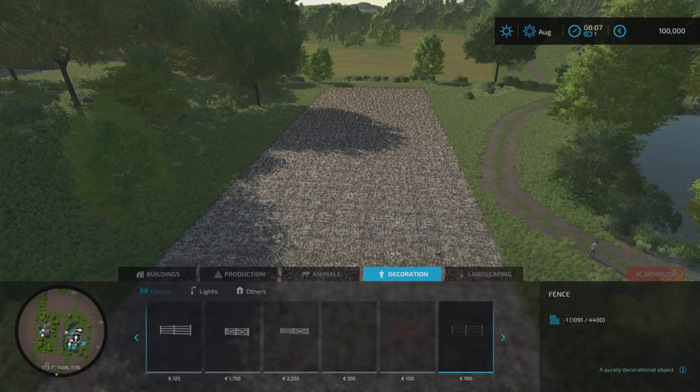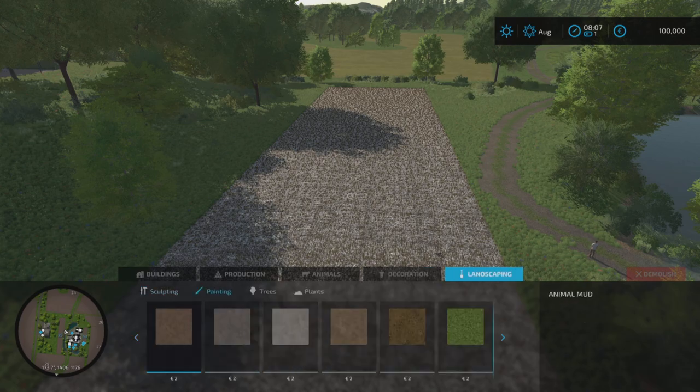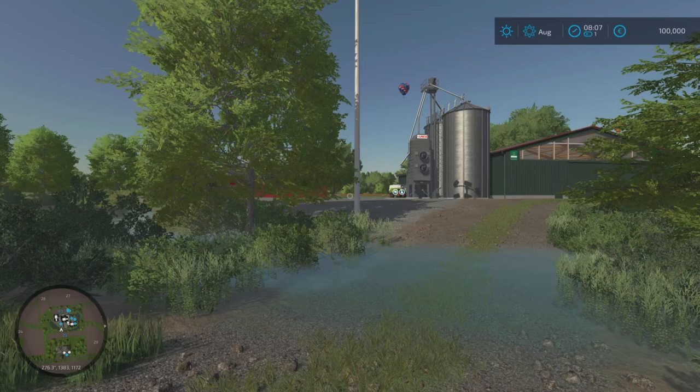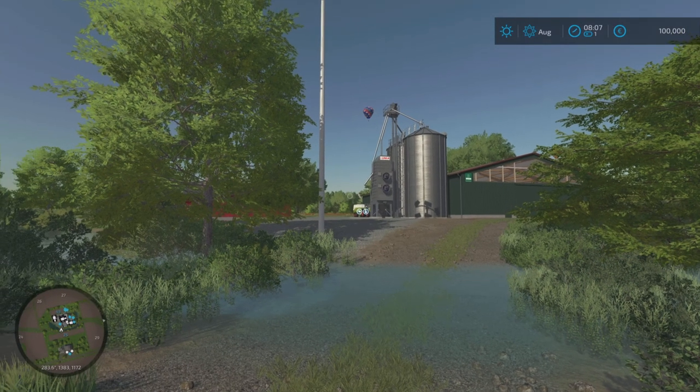Under painting, there's nothing unusual — we've seen it all before. We've got animal mud, asphalt, concrete, dirt, forest ground, grass, dry grass, gravel, rock and granite. That is it. I'm just checking my notes — I don't think I've missed anything.